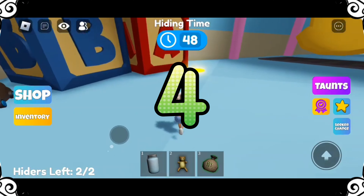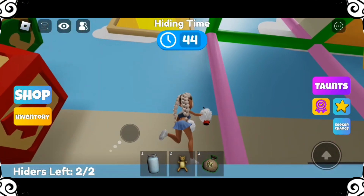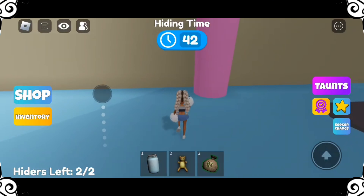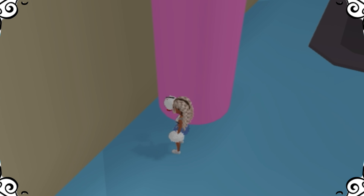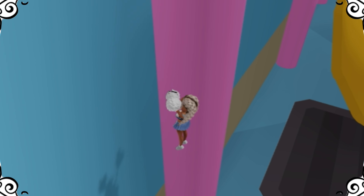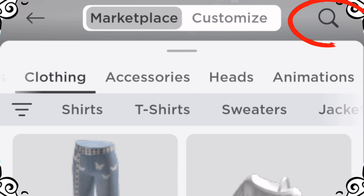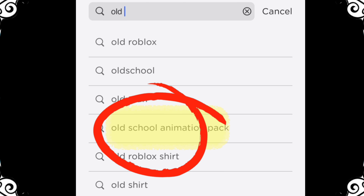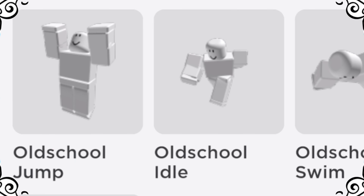4. Taller avatars with longer legs can use the fire extinguisher easier. 5. Certain animations can use the fire extinguisher easier, such as the old school jump animation — we will show you where to purchase this. It costs 80 Robux for the old school animation pack.